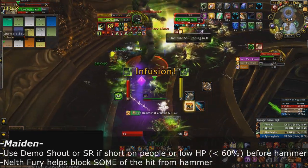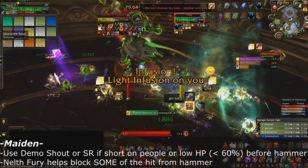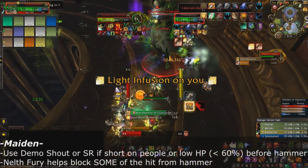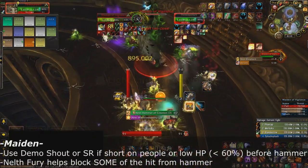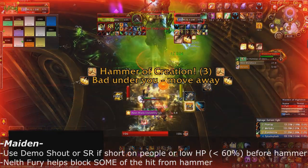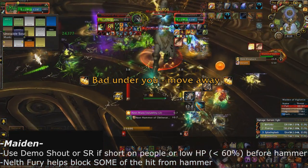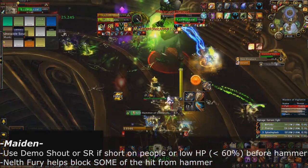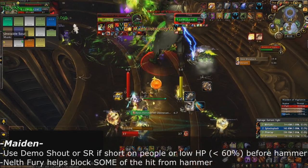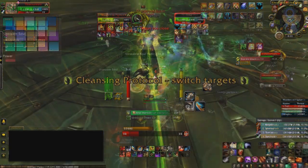Maiden of Vigilance: if you're running low on players when the hammer is about to go out, you need to mitigate that damage more. If a lot of people on your side got the bomb debuff and jumped off, use Demoralizing Shout before the hammer drops. There is a portion of the hammer that does blockable damage, so if you have Neltharion's Fury up cast it right before the hammer hits, and also use Spell Reflect to mitigate the hammer whenever possible.